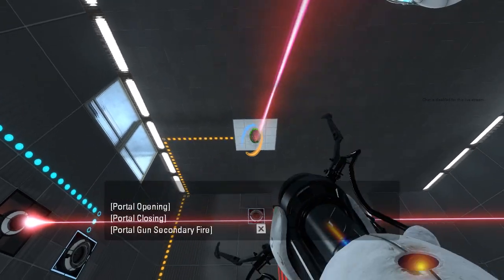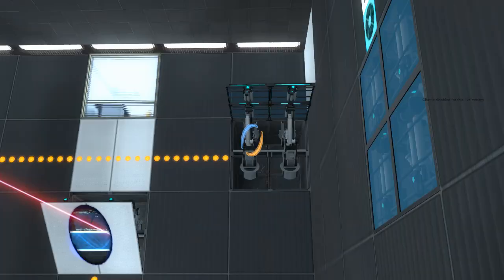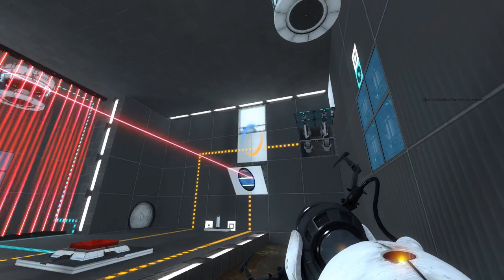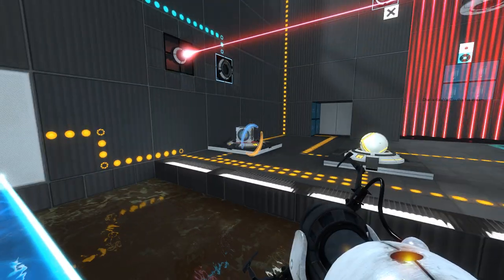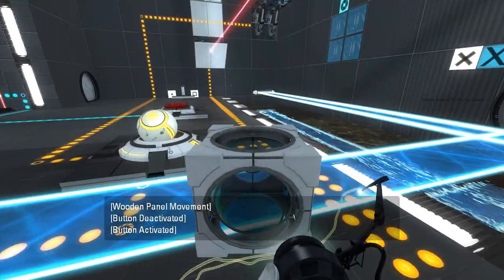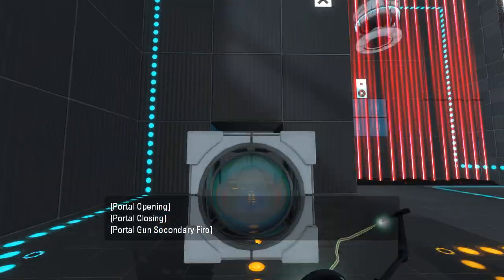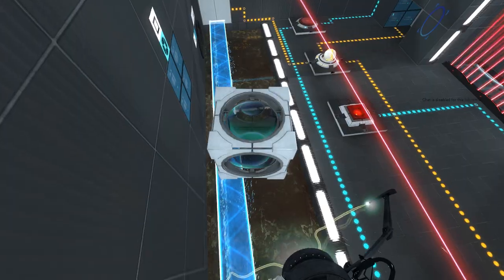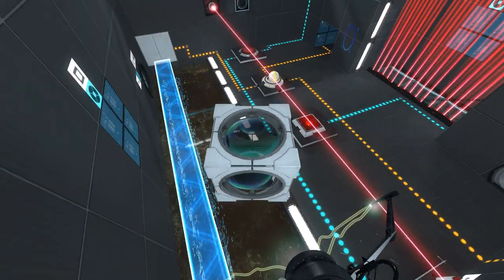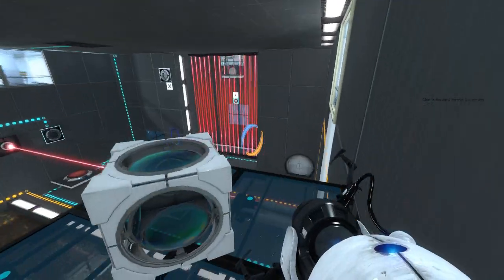I think, theoretically... okay, so that's the wrong way, interestingly enough. Then what is that for? Because we need that — don't we? Do we actually need that? Or was that only a one-time use thing? I got stuck this whole time because I thought I needed a cube on that button, but I didn't. But it's still not the best in terms of design. Let's just aim this, cause the light bridge doesn't turn off, so we can just do this.